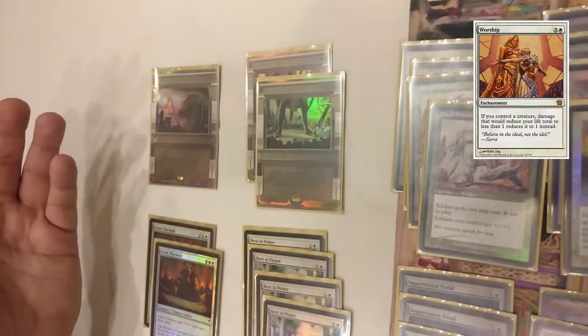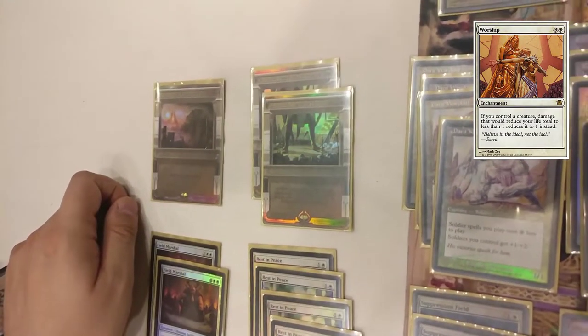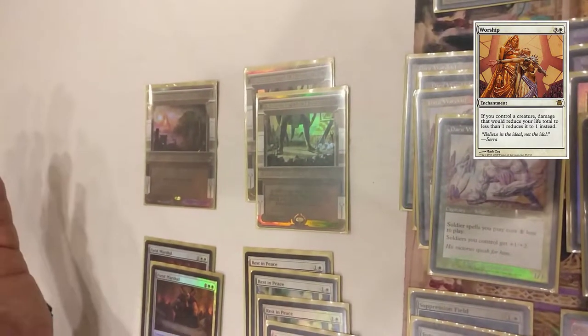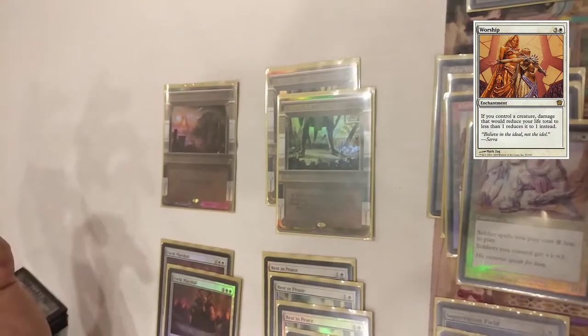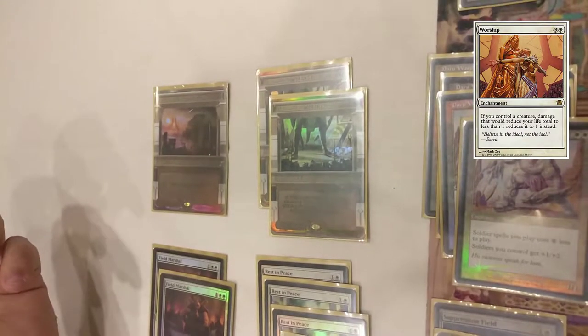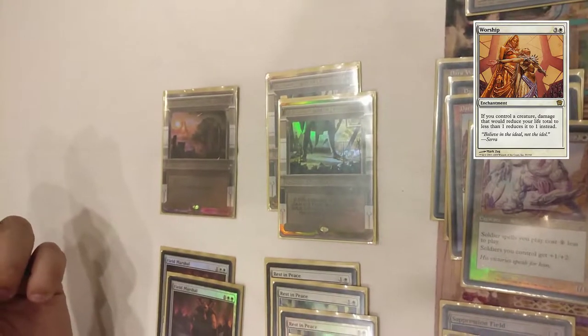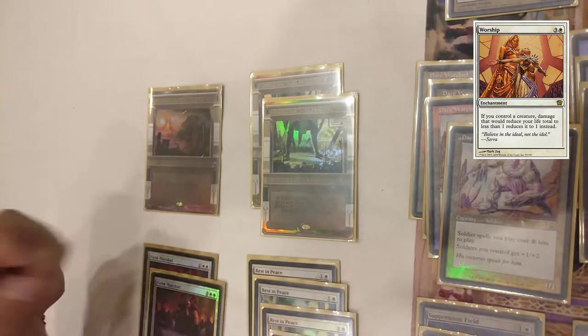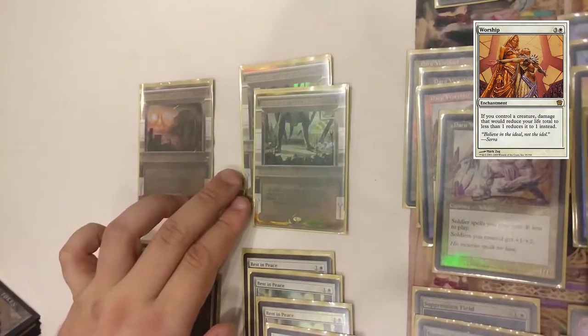Every creature in the deck is a soldier. Warship is another card for certain decks — it can work against any decks that use Abrupt Decay to get rid of non-creature permanents. Can't target Warship, which causes a problem for them. It's kind of a case-by-case basis, but basically this is an anti-Abrupt Decay deck card.